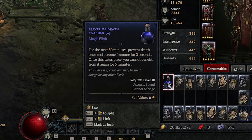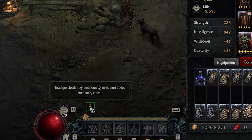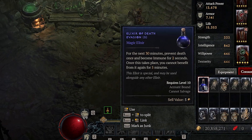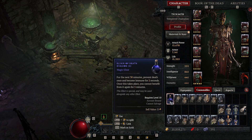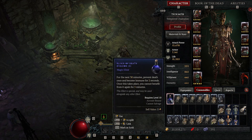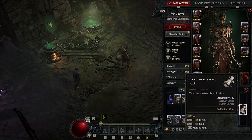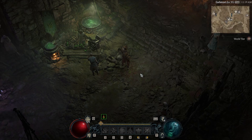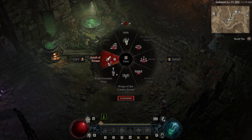We're going to craft that death elixir — come under your Consumables and there you'll have your new Elixir of Death Evasion. Once you use it, you'll see a buff that reads 'escaped death by becoming vulnerable, but only once.' If you do take critical damage, it makes you immune and pops a little red bubble around you. You can't use another one for five minutes. But if you have Scrolls of Escape, once you pop your Elixir of Death Evasion you can easily use your Scroll of Escape to get out quickly.